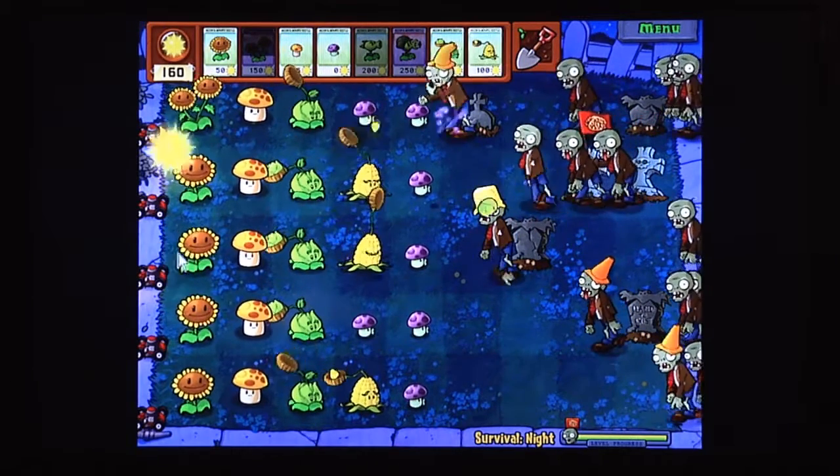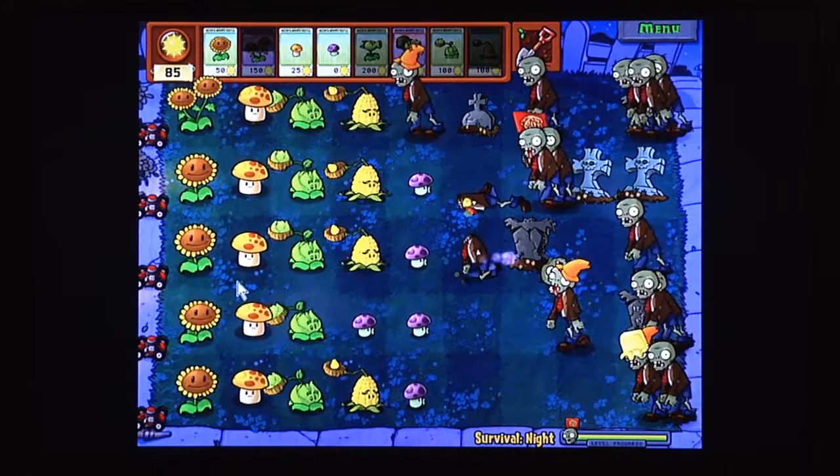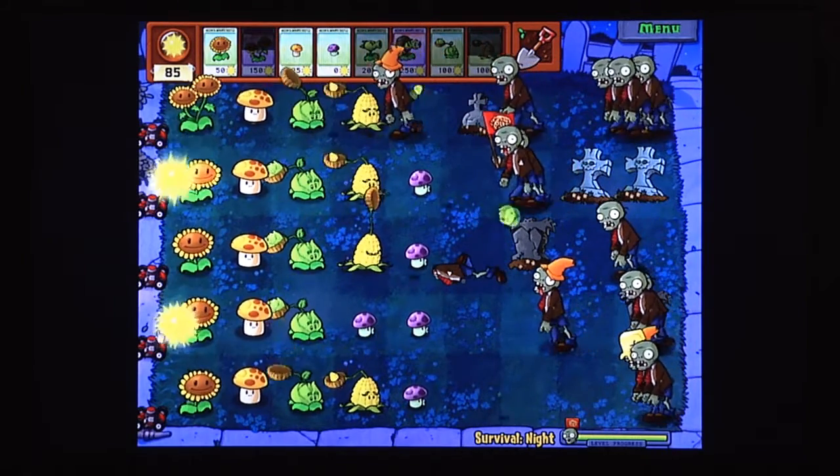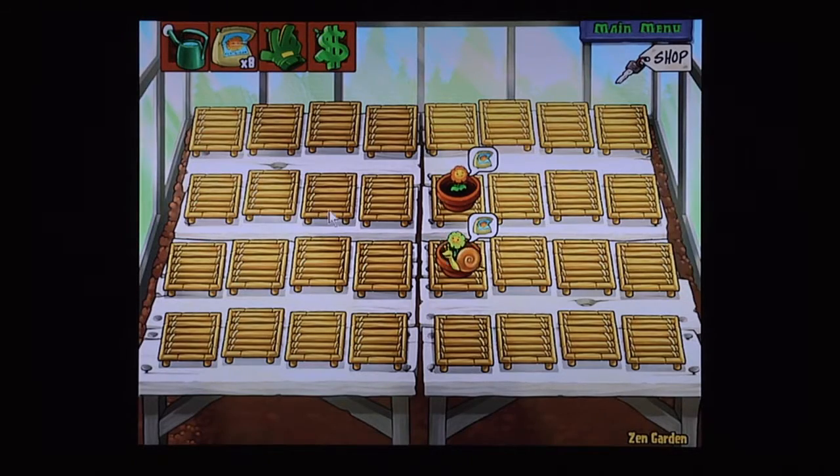There are 4 game modes you can select, starting with adventure, minigame, puzzle, and survival. You have to finish the adventure mode at least once before most of these levels are unlocked. There is even a zen garden that you collect plants in for extra money. It is only $9.99 on Steam and worth every penny. I give this game a 5 out of 5. See you next time on Shane's YouTube Game Review.